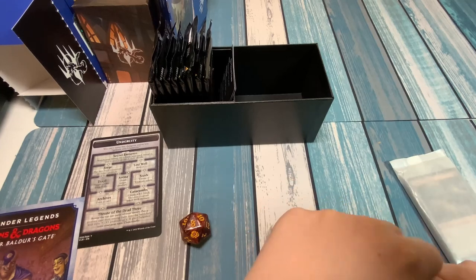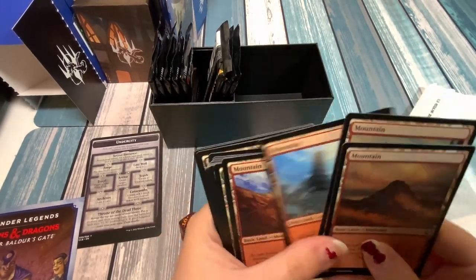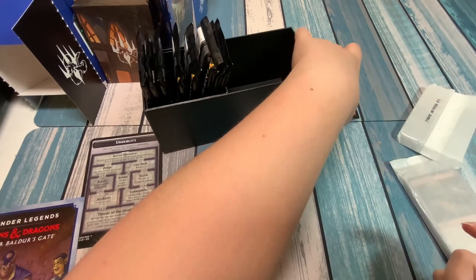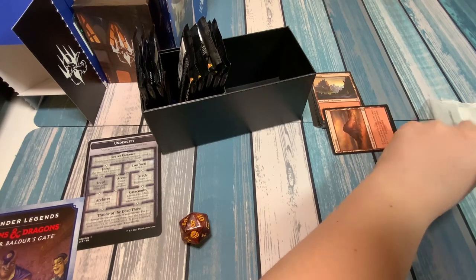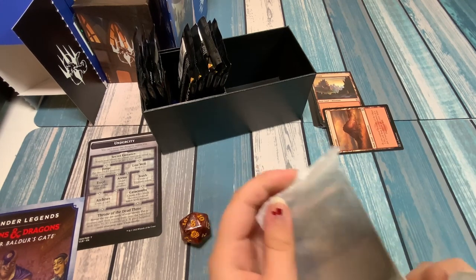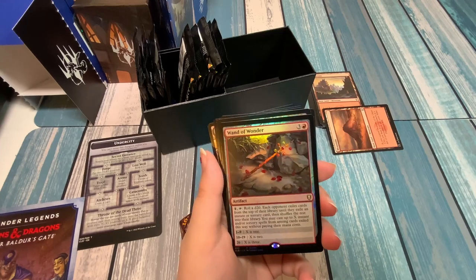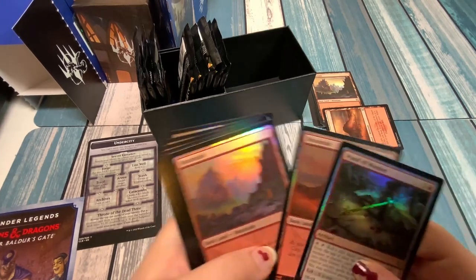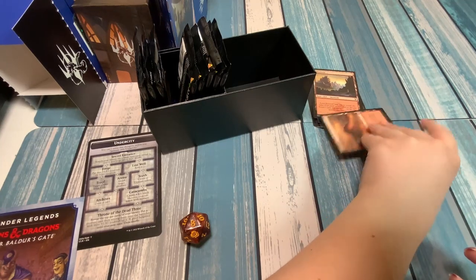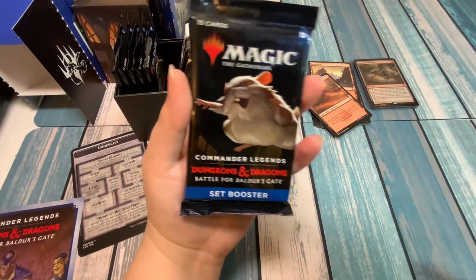Here we've got some normal non-foil lands — all fun and helpful to have. Cool that you get the arts that come out with the set. And in this one we've got our alternate art Wand of Wonder foil along with our foil lands, and these are really pretty. So we'll set these aside and get right into the set boosters.